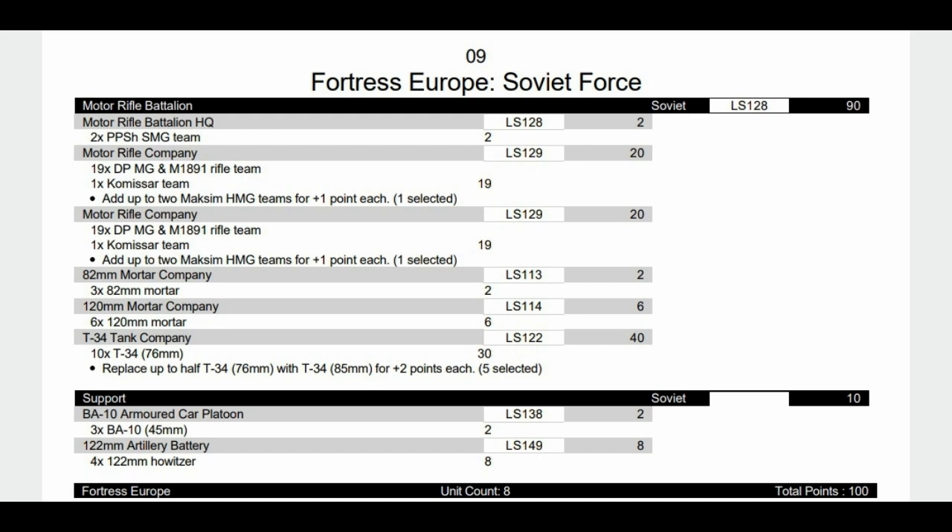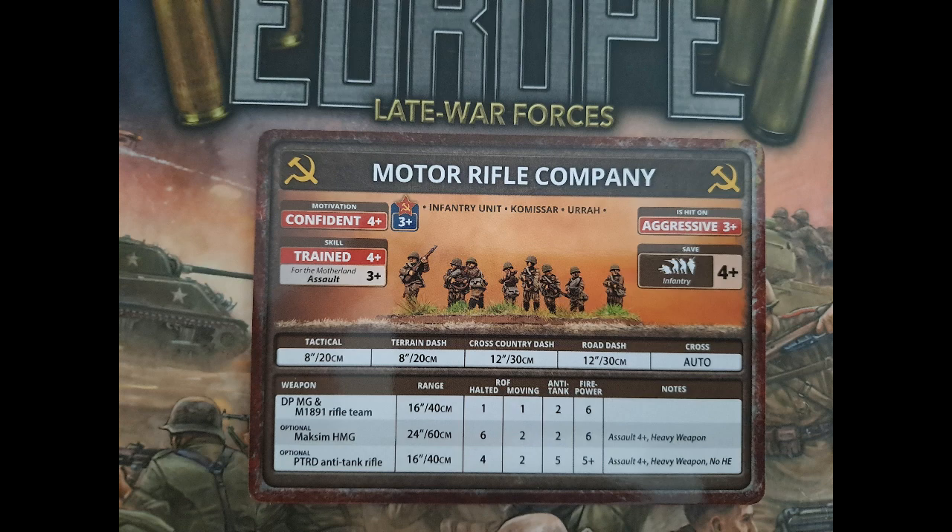The Motor Rifle Company: two SMG teams for the HQ, a motor company of 19 teams with a Commissar and extra machine gun, a second company the same, three 82mm mortars, six 120mm mortars, a unit of 10 T-34s, armored cars, and 122mm howitzers. The Motor Rifle Company is aggressive, confident, with 3+ motivation — trained if the Commissar's alive — with a 3+ assault. Key difference from the Hero version: it's a 4+ save, and they only have one shot instead of two because they have a mix of DP-MG and rifle teams rather than all DP-MG. But they do have Hurrah, meaning they can charge in six inches rather than four.